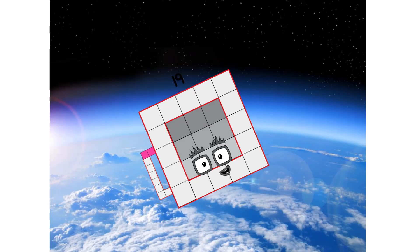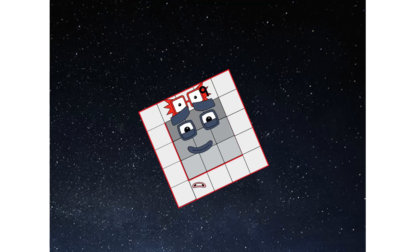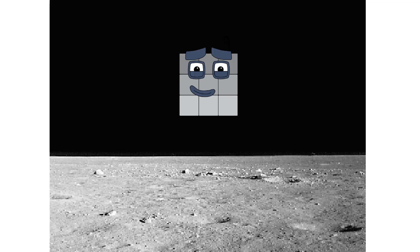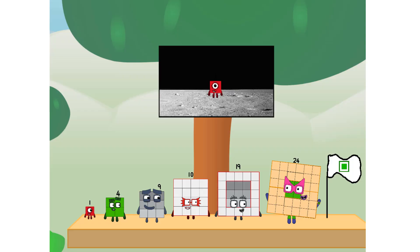Achoo! We've reached space. Second stage complete. Achoo! Entering lunar orbit. Launching lunar lander. Achoo! The square has landed. We did it! The only thing left now is to plant the square club flag. Numberland, we have a problem — I forgot the flag.